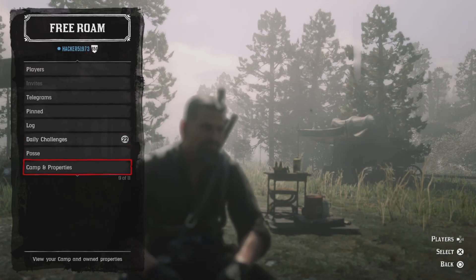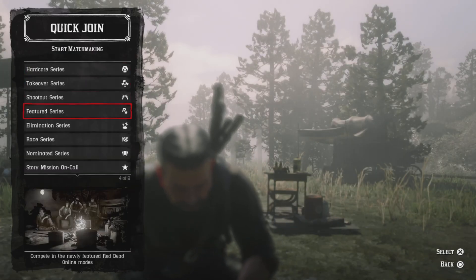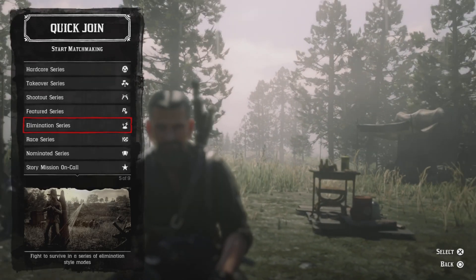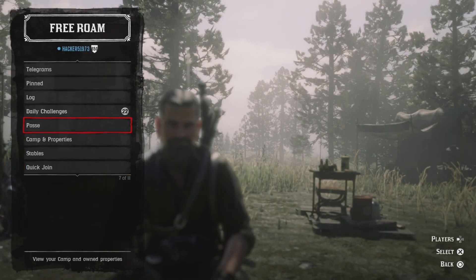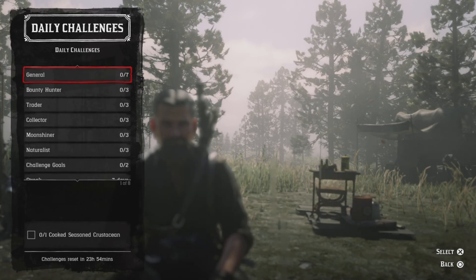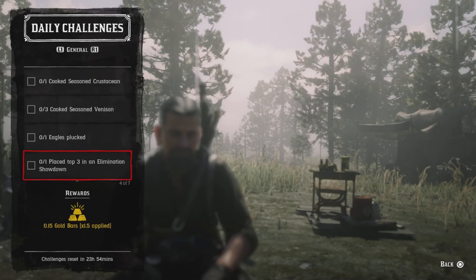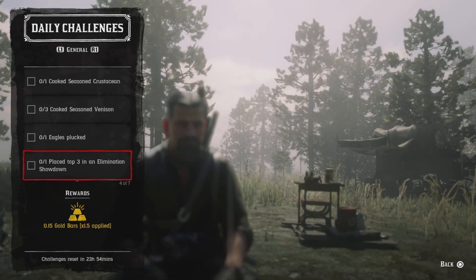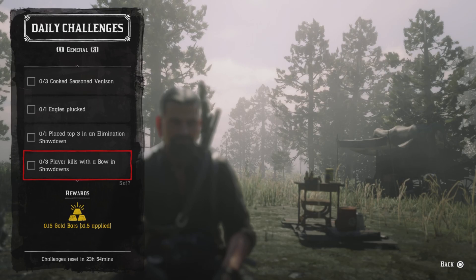One place top three elimination showdown — press left on the d-pad and go to quick join. Drop down to Elimination Series. You have to finish first, second, or third. What I do is let them beat each other out, then when we're down to top four I move in. If you get top four you should have this challenge if you place top three.